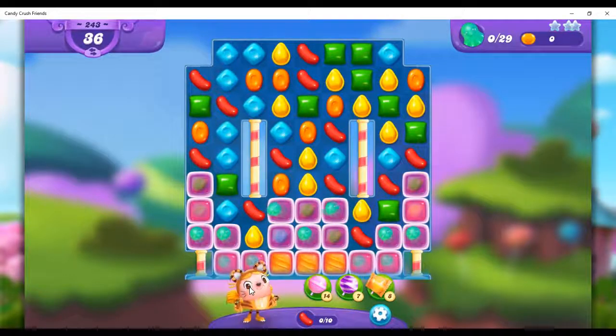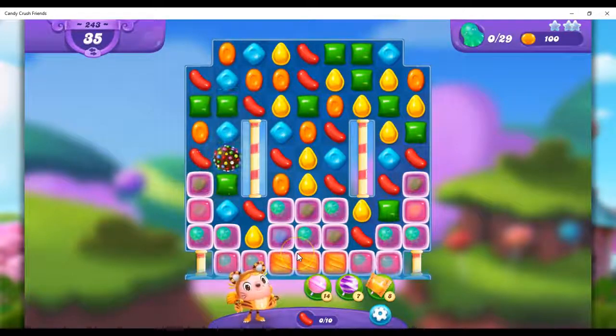We've got our helper as Tiffy, and if I collect 10 red, she will send out some fish. I don't have a lot of red on the board, none of them are connecting, but I do have a color bomb, so I might as well take that right away. And I could collect all red.